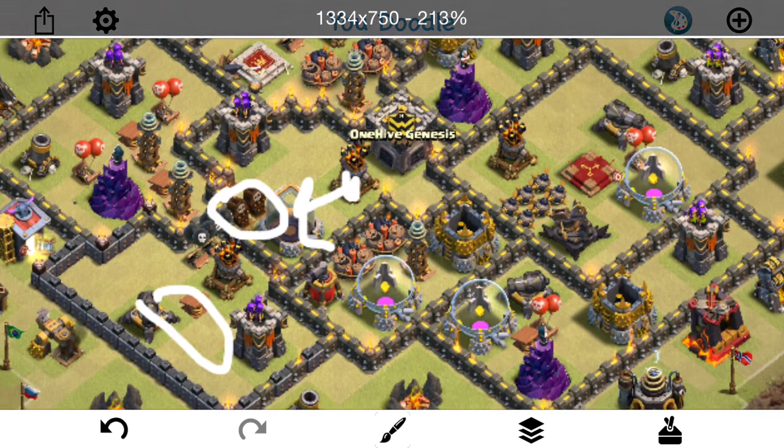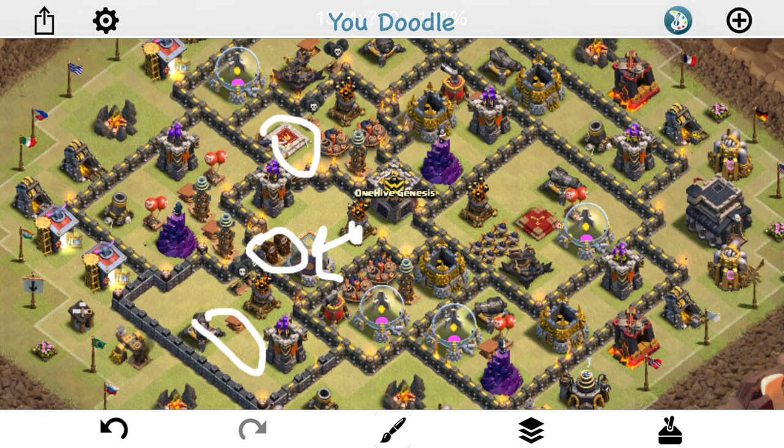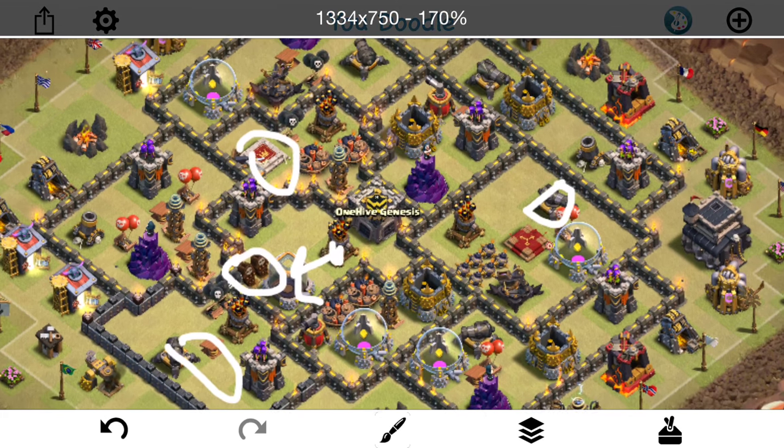Skeleton traps and the king are great tools if you allow access to two air defenses. The king especially — they're going to have to use a rage or ability to take him out. The king can't fight dragons well, but he can fight the queen. So keep the king along with an air sweeper near where the queen can come in and get two air defenses if that's a possibility. Skeleton traps set to air also help. The king plus lots of point defense like X-Bows and cannons in that area is good.